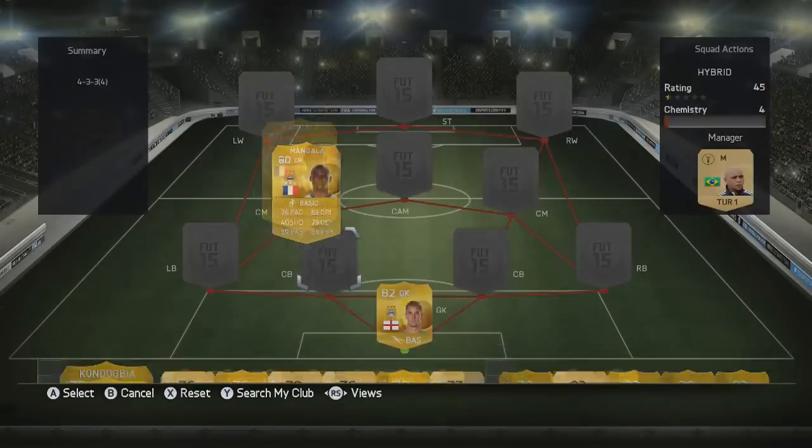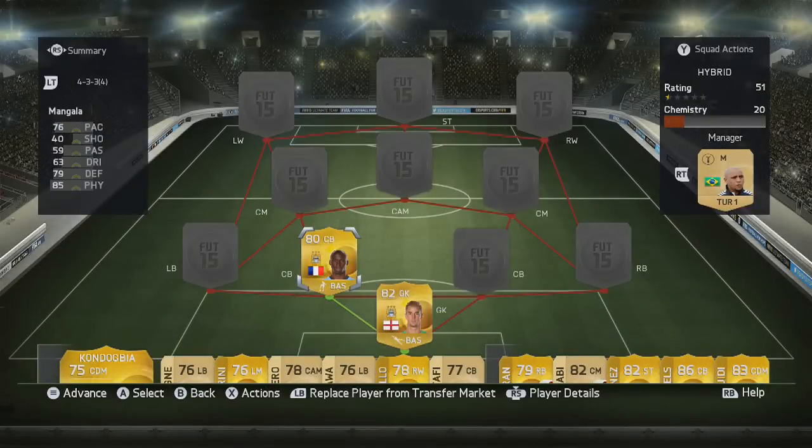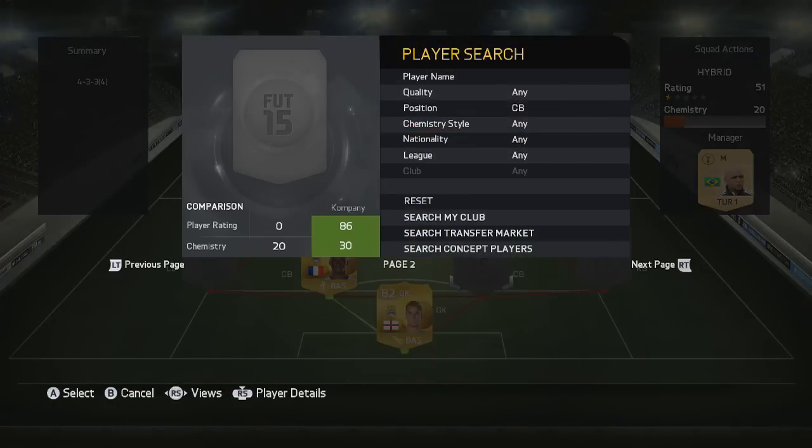Next up we have Mangalov from Manchester City — 76 pace, 79 defending, and 85 physical, making him a very good center back in this game. He's about 7,000 coins at the moment, so a pretty good price for some very good stats on his card.